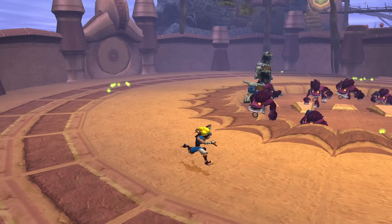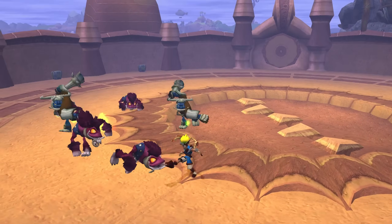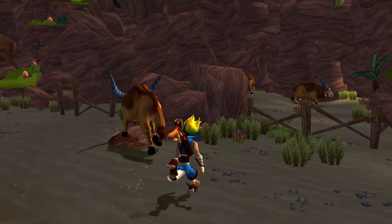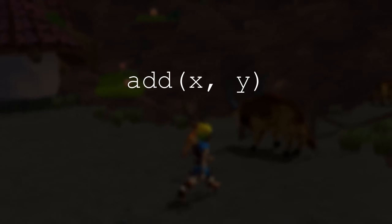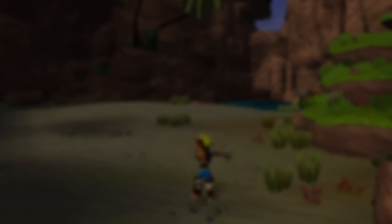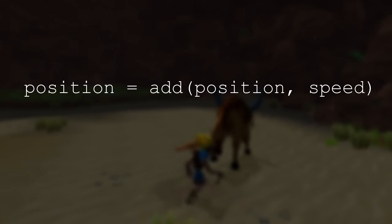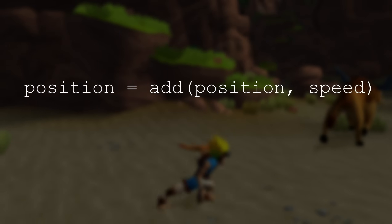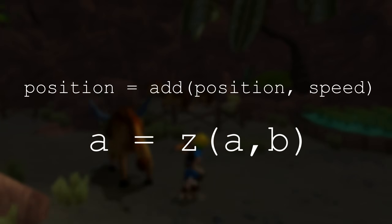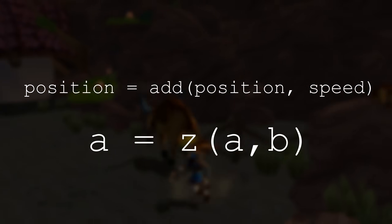There are automated decompilers that will take assembly language for a given platform and try to reconstruct it into C code or code for some other programming language. This is rather brute and results in extremely hard-to-read code, as it has to generate things like variable names and function names by itself. Imagine that you have a function called 'add' that takes two arguments and outputs the sum of those two. After it gets compiled and then decompiled, something like 'position equals add(position, speed)' might look more like 'A equals Z(A, B)' — unreadable without more digging.